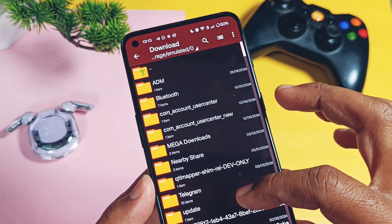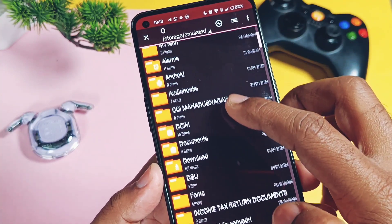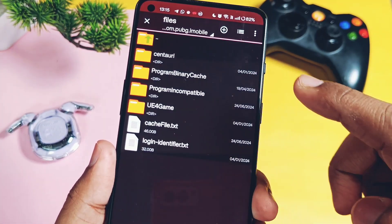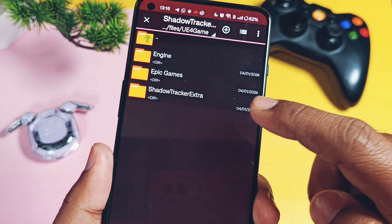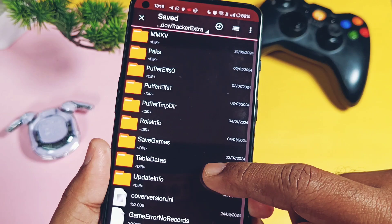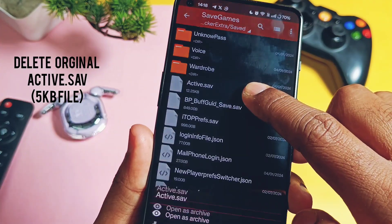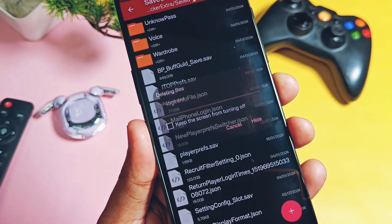Now download the active.sav file linked in the video description — it's just 12KB in size. In the file manager, tap the Android folder, then tap Data, then search for the BGMI game application. Tap Files, then tap the folder named UE4Game, then choose ShadowStrikerExtra. Tap the ShadowStrikerExtra folder again, then tap the Saved folder. Scroll down and tap the SaveGames folder. Scroll to the bottom and you will find the file named active.sav. Long press on it and select Delete. Note: this delete-then-paste method is different from what most other tutorials show.